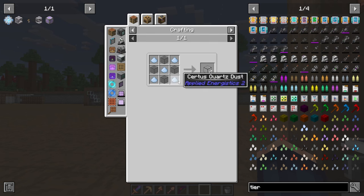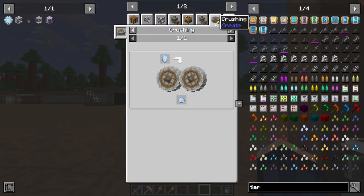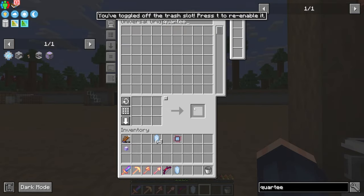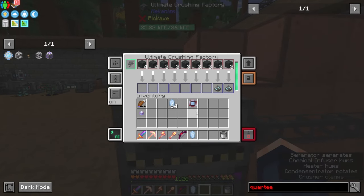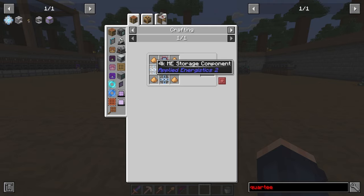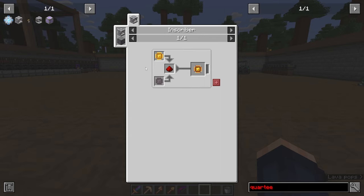I need quartz glass — can that be crushed? Yes it can. Come over to this crusher and do that — throw that in there. That will give us the quartz glass. Then I need 64 of the 16-packs, and I need this other stuff as well.